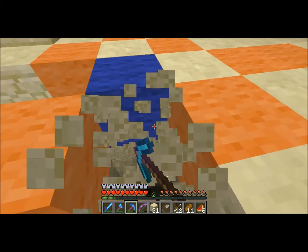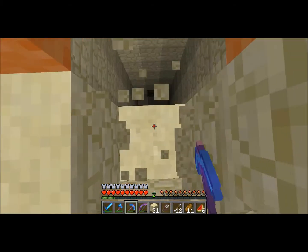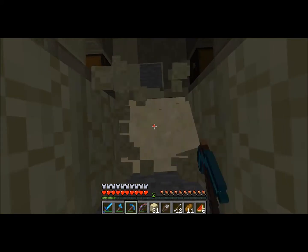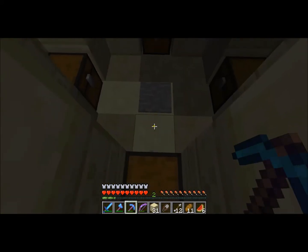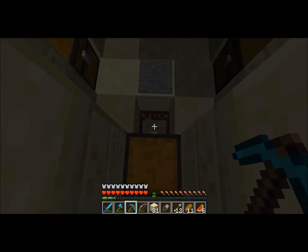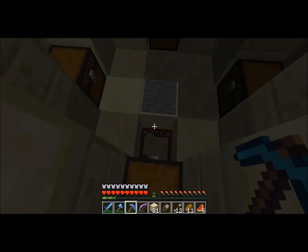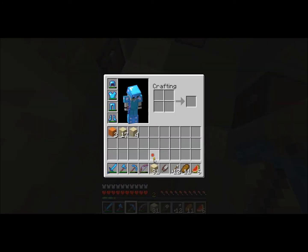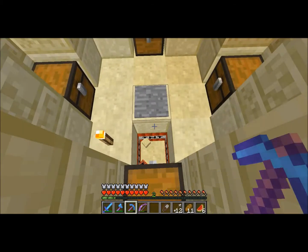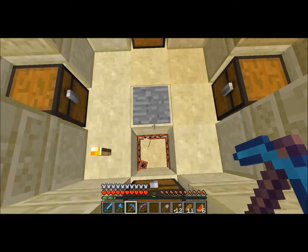Alright, just knock out some of these blocks. I wouldn't recommend dropping down unless you have the proper armor. I'm just going to test this. Yeah, see, that's what happened last time. All that TNT went off right underneath me. So, I'm just going to disable this trap.